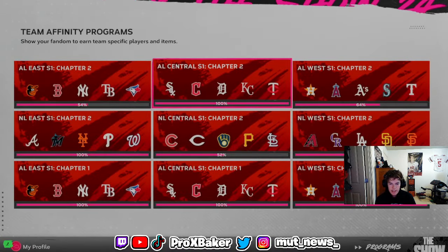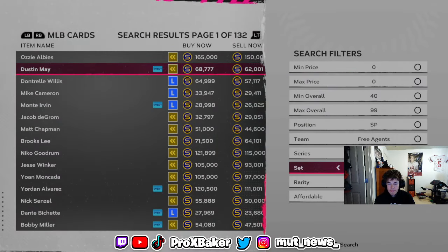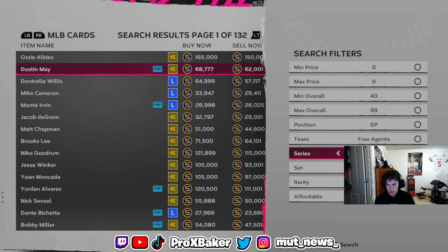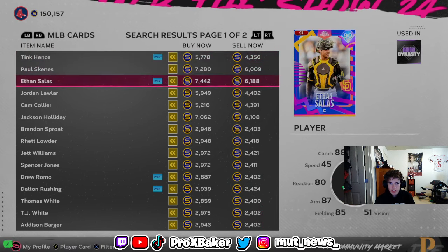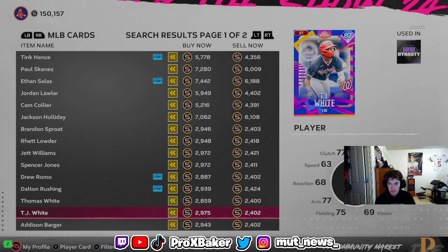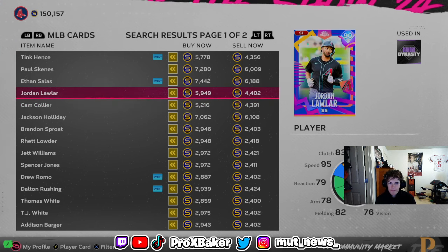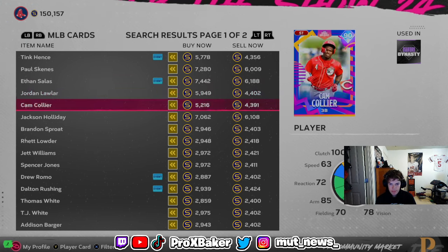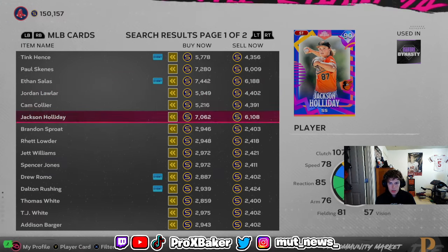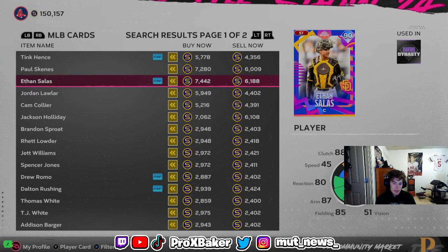The cheapest 90-overalls to look for are the AL Central, Cardinals, and Diamondbacks guys — the Reds are cheap too, but unfortunately the Reds and Cardinals are in the same division. Diamondbacks are in the NL West so you can grab a couple of those. The holiday card is worth it too. You'd rather buy the Diamondbacks one over the Padres guy since you just need two 90-overalls, which is around 9,000 stubs total.